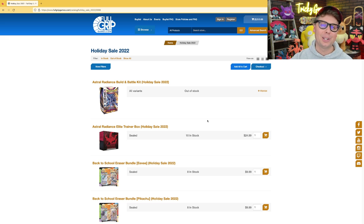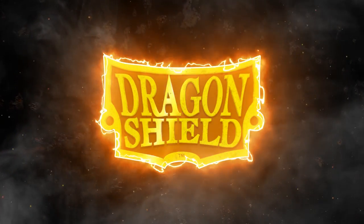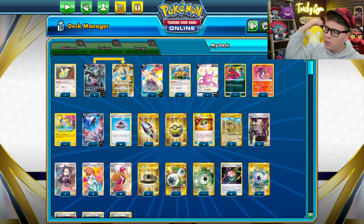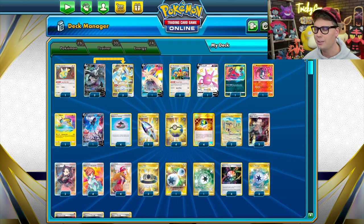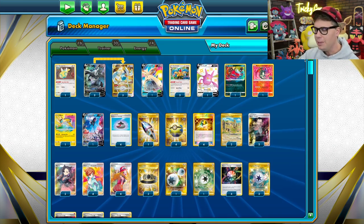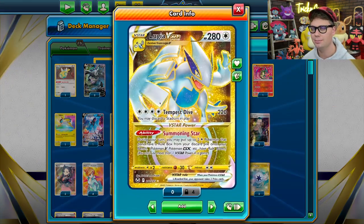Now let's check out that Lugia deck. This deck is so good, it feels wrong. Accelerating four special energy from the deck to your Pokemon every turn should be illegal, but thanks to Archeops and Lugia V-Star, it's not.